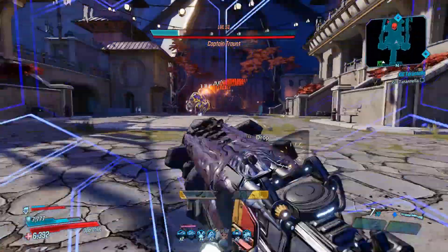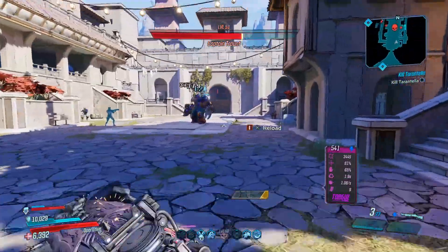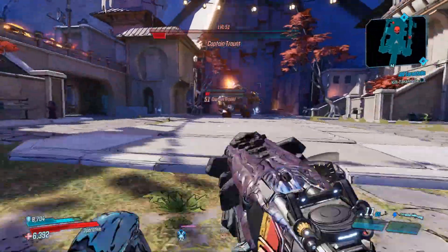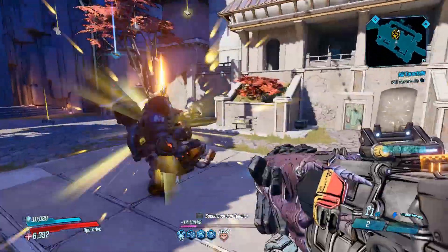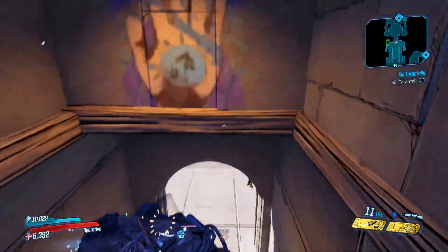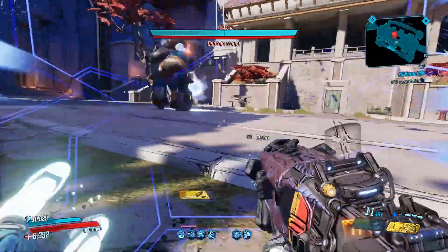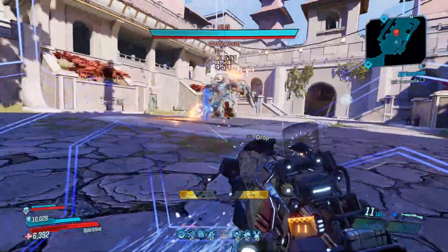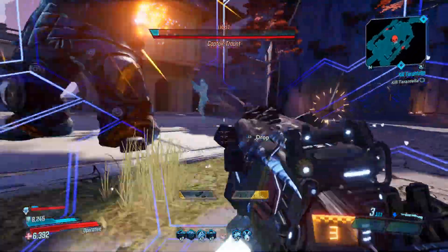The other cool thing is I put one point into Fractal Frags. If you notice in all these clips, on my way in I put my clone right in Tront's face — basically the clone is gonna piss all over him, and that's another 20% that once again scales with all of our damage. That's how I hit over 2 million in the picture I showed you earlier. In most of these clips his whole entire shield is gone in one hit, and Captain Tront has a really big shield.